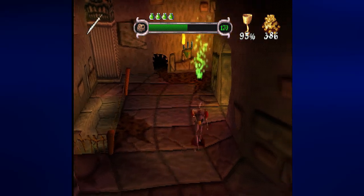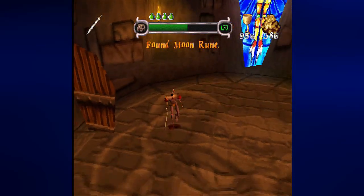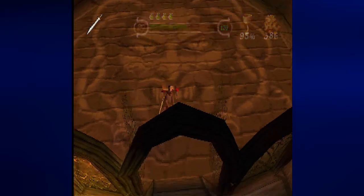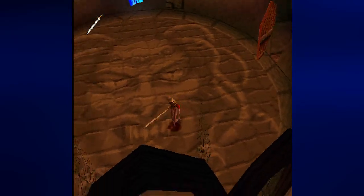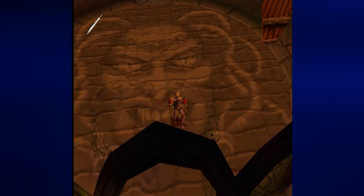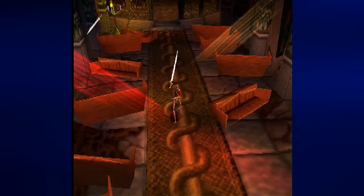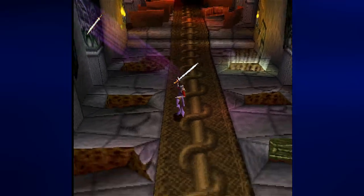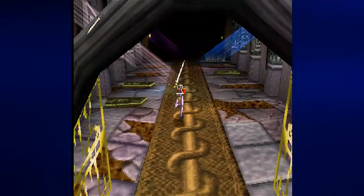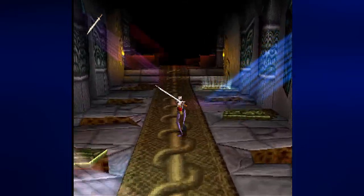There should be a rune here somewhere — there it is. By going over here we will be able to go back. There is also that room, but we will not be entering it quite yet. I'll have my sword ready in case any new enemies show up — I'm pretty sure there might be some. I'm going to run around just to find out, and thankfully the answer is no.